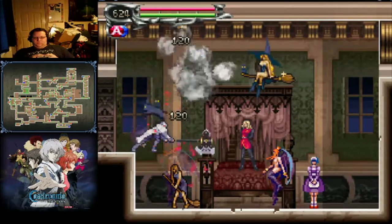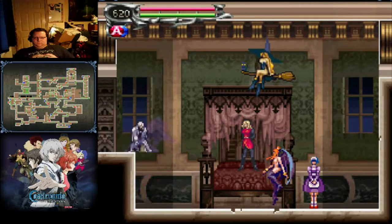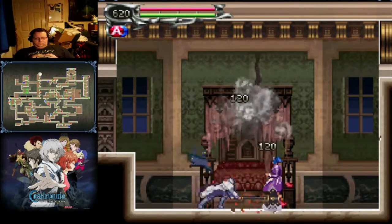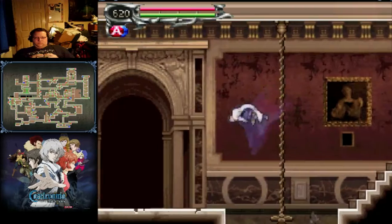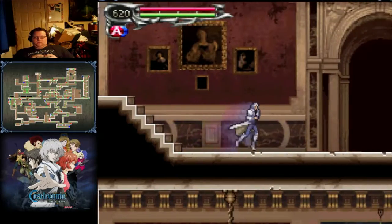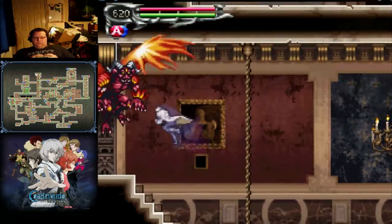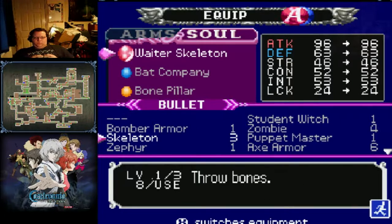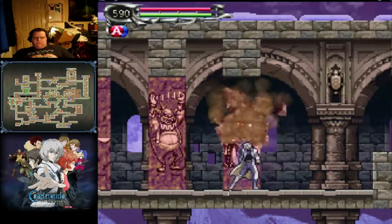Oh yeah, this is the room for the flames. Oh yeah, there's another fine golem here. So the path we want is through here — going to hit the stupid wall. Axe armor.